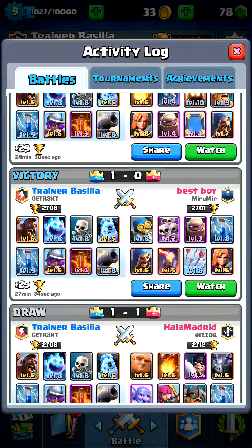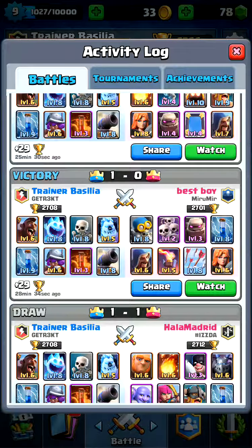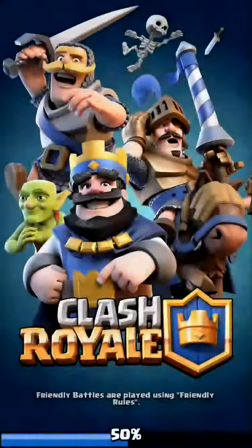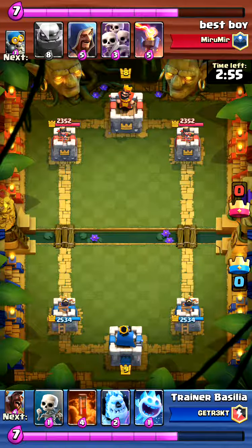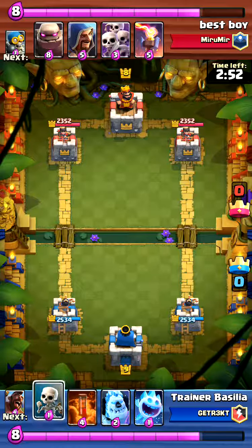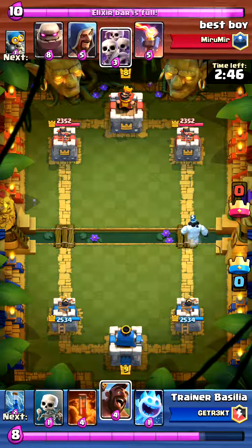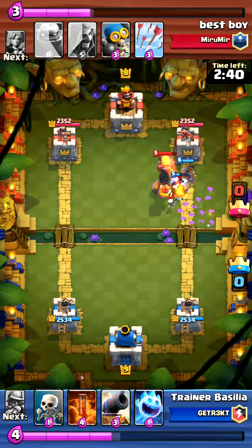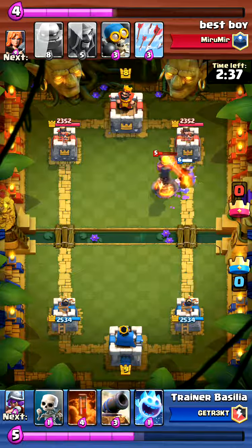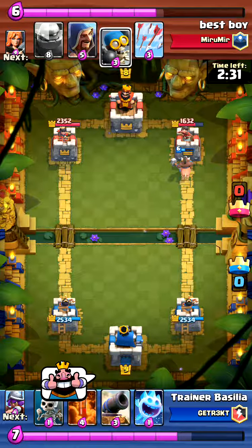Let's jump into replays. This first one is against a golem deck - he has a skeleton army. Here I have my starting hand and the hog is next to my cycle, so I decide to get on him quick and initiate a response just to see what his counter is. I have zap ready - I zap there, but not a great play. Usually I zap the skeletons since my ice golem isn't a high enough level to take them out on death damage.